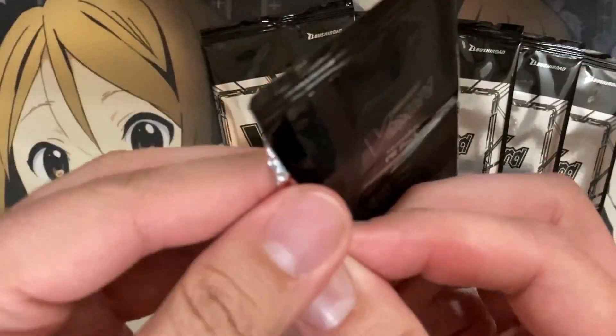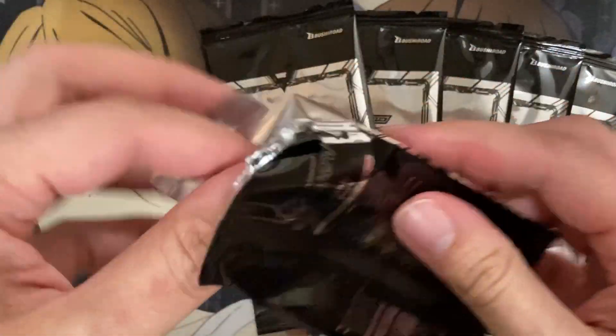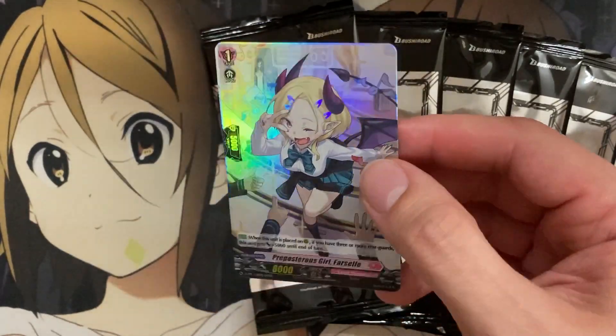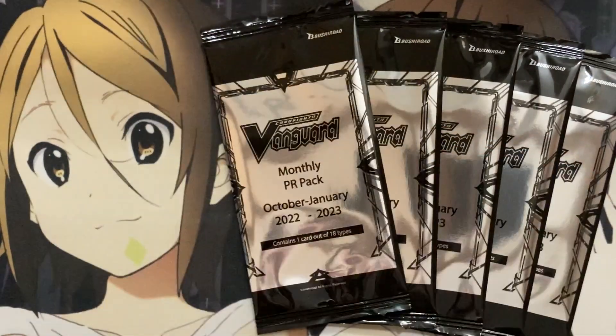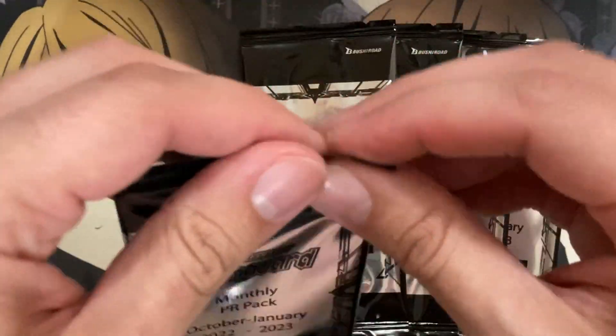Next pack. There are two cards for Roroa in this set that I'm looking forward to, but sadly our foil is Preposterous Girl Farcelle. Not one of the foils you want to see - I would have much preferred a foil copy of Results of the Experiment Henceforth, but that's the luck and risk you take with these packs.